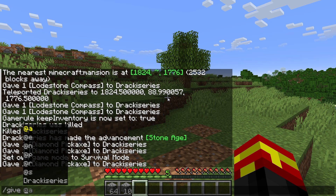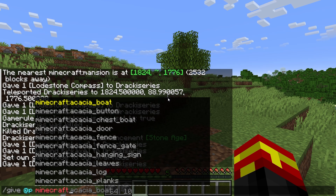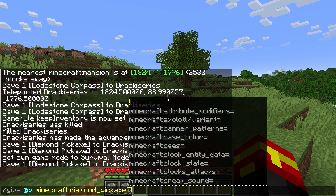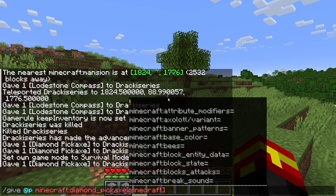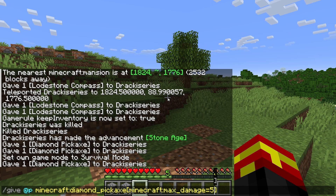What you're going to want to do is type slash give as the command, then at p which means the nearest player. We're then going to pick our tool — in this case we're going to do diamond_pickaxe. Then because we're doing a give command, we're going to use square brackets here to set a data component, because we're going to be using the max_damage data component in Minecraft.